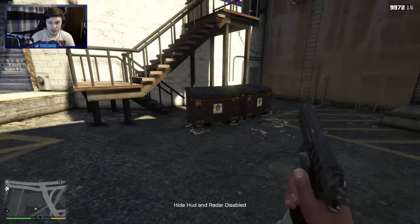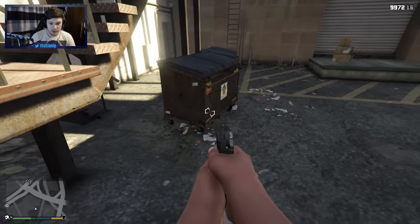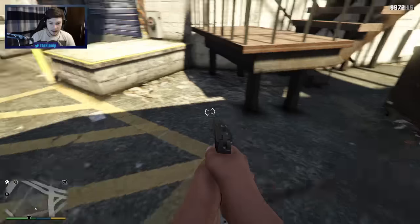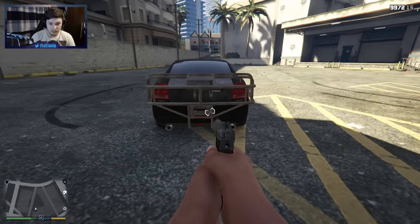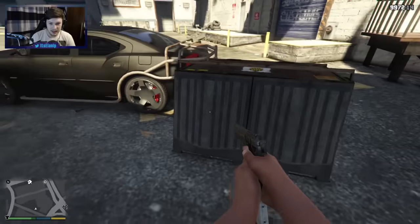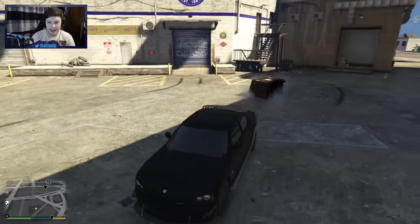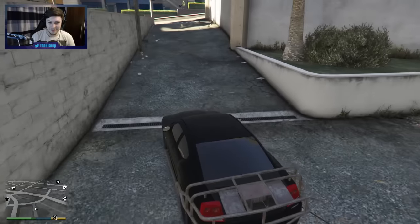Let's try this out - I'm gonna try to use the grappling hook on this bin as a test. We should be able to hook it there and then hook this bad boy on the back of the car. Boom. I think that worked - let's try it. There we go boys and girls!